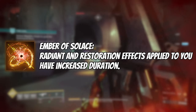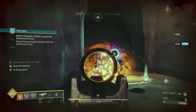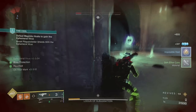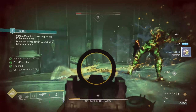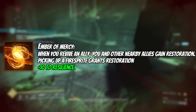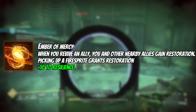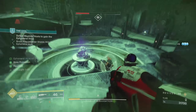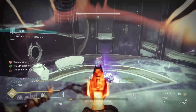Next is Ember of Solace: radiant and restoration effects applied to you have increased duration. This gives us extra time for radiant so our weapons and Golden Gun benefit for longer. It also increases our time for restoration, which we get from Ember of Mercy — when you revive an ally, you and nearby allies gain restoration; picking up a fire sprite also grants restoration, with a plus 10 to resilience.